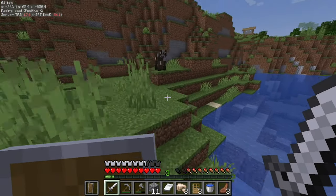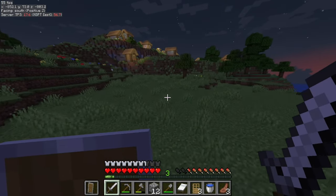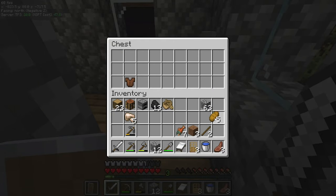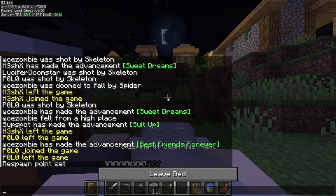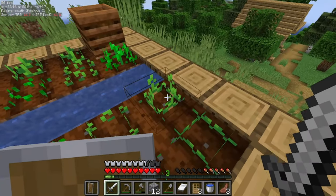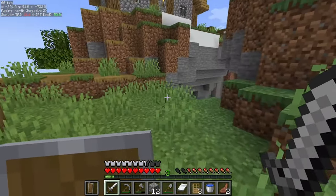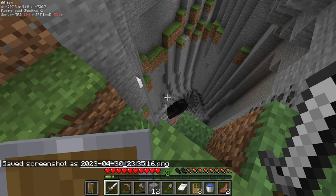Then I found something cool — it's a village! Wow, this village looks beautiful at night. I found a little bit of food from the chests and decided to sleep to stop hostile mobs from spawning. The cool thing is we found some potatoes in the village. I took one, and here's another deep hole. I also collected some hay bales.